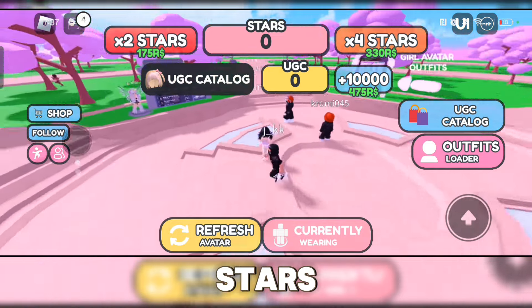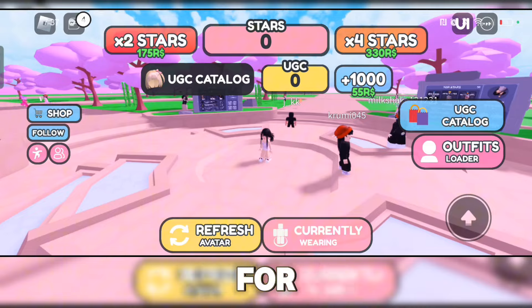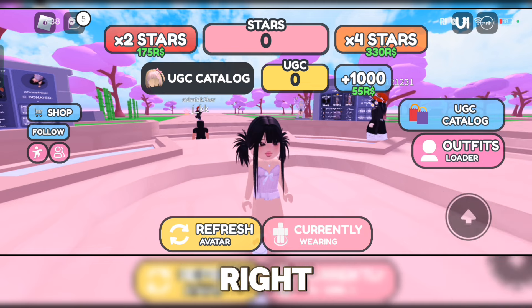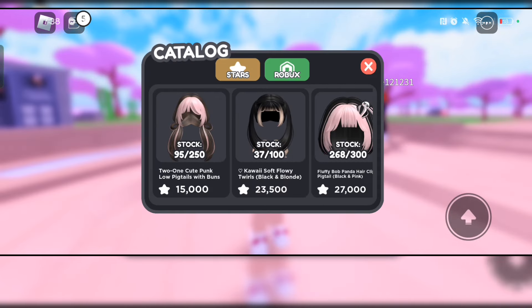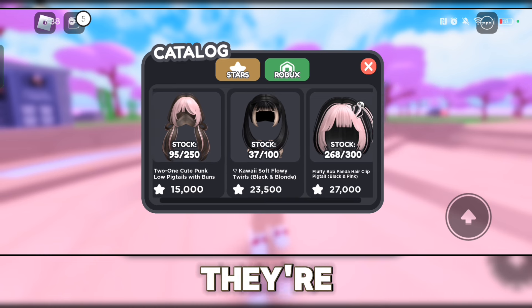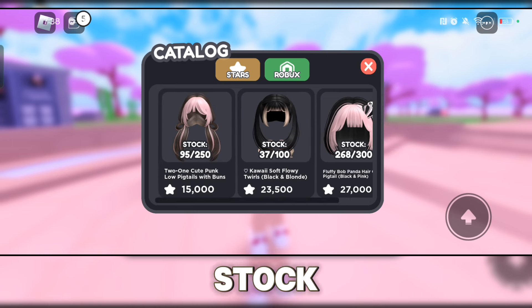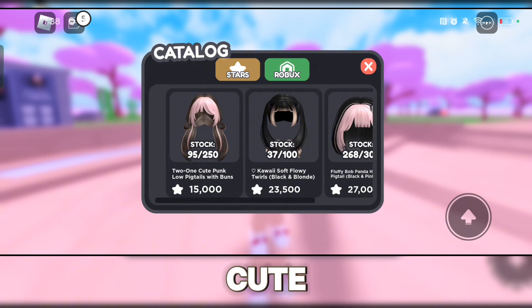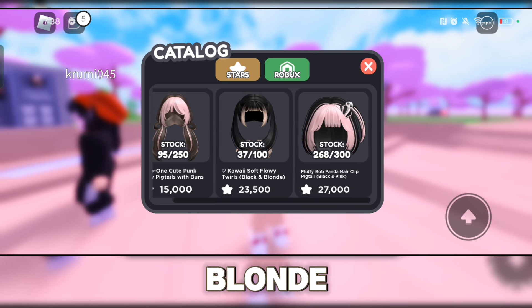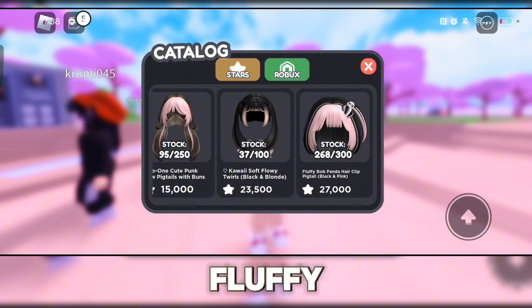All we have to do is collect stars and exchange them for UGC hairs. You can see the available hairs right here. There are three available as of now and they're really cute. The 'Cute Pink Low Pigtails with Buns' has 95 left, the 'Kawaii Soft Lowly Twirls Black and Blonde' has 37 left, and the 'Fluffy Bob Panda Hair Clip Pigtail' has 268 in stock.